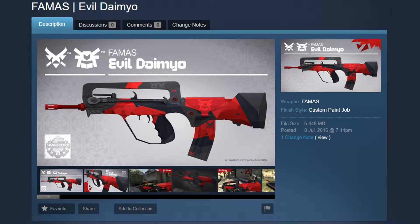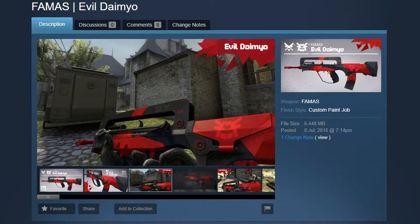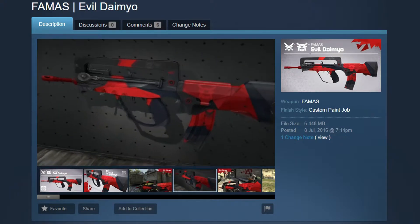The FAMAS Evil Daimyo is a grey and red skin made by Hunter Badger. We already have two Evil Daimyo skins in the game but it's a really epic skin so I want to have another one in the game. The thing I love about the Evil Daimyo is the bright colors and the samurai feeling it gives. The symbols are really nice too — they have small details on them, so it's a really cool skin.